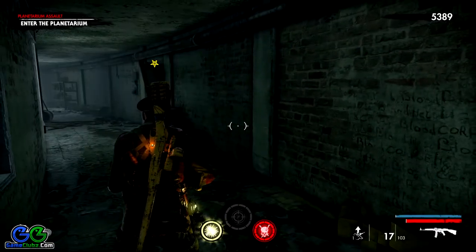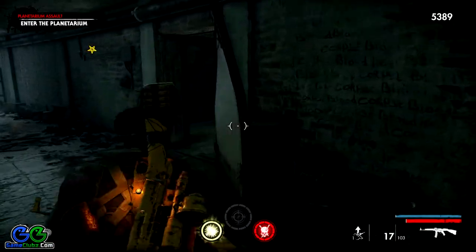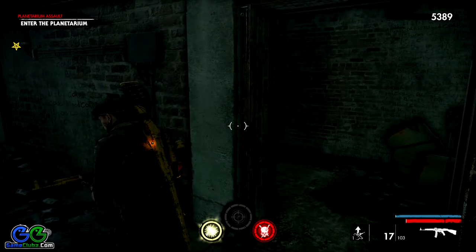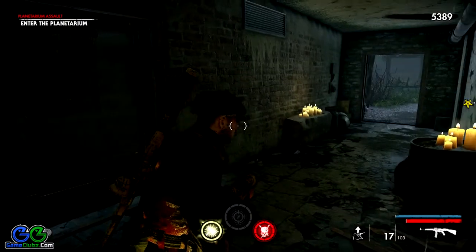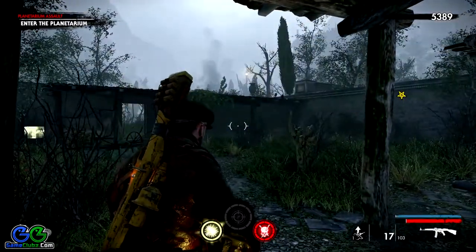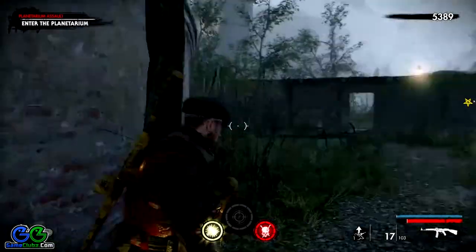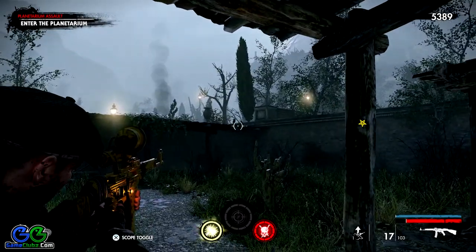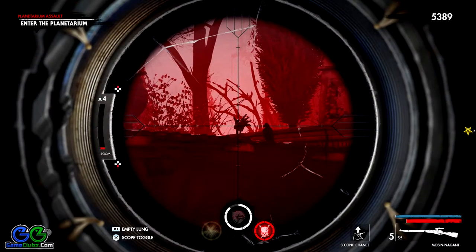Let me show you how to get the first collectible, which is a zombie hand. As you can see, I'm on a corridor — you will arrive here by using these stairs going up. This is after you deal with the necromancers in a large area, as there are plenty of enemies there. Once you deal with them, follow the stairs up and reach this corridor. While exploring this small garden over here, take a look on your right side upon this wall and you should see the zombie hand.